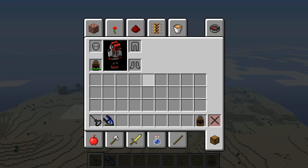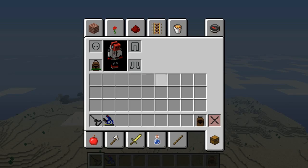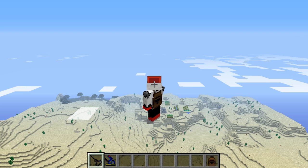Hello, my name is Connor and I'm here today to show you the parachute mod, which adds a parachute, an auto activation device, and a ripcord.